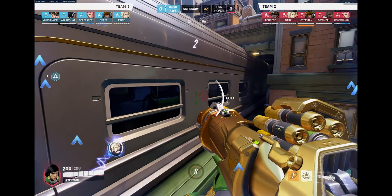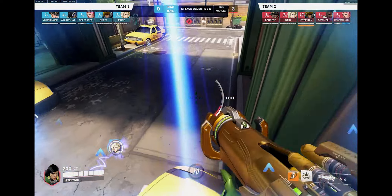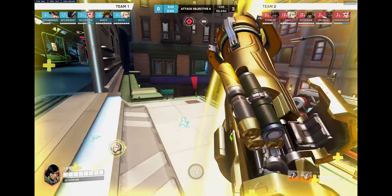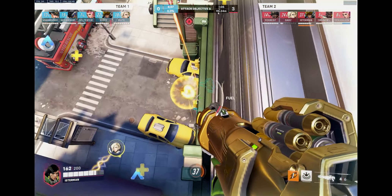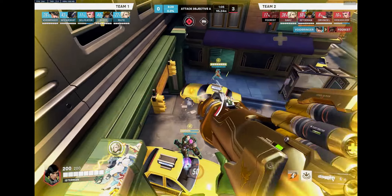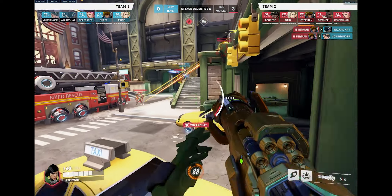Now we are pushing very well on the third point. Even though I killed the Pharah here, it's not enough to win, so I'm backing off. Here's a nice spot you can hide — I'm going to stay up here. It's good because they cannot see you unless they look from a certain angle. A lot of players forget where their opponents are, so they forgot where I was and didn't look for me there.